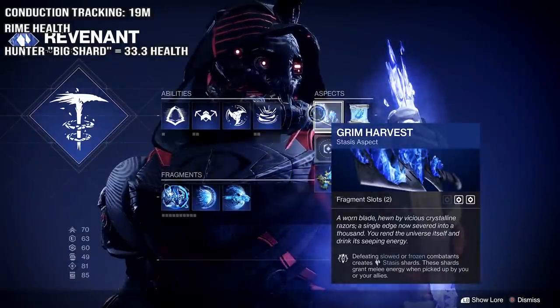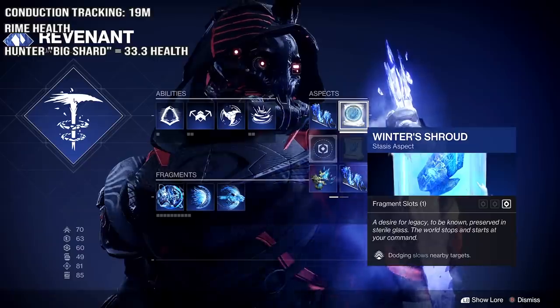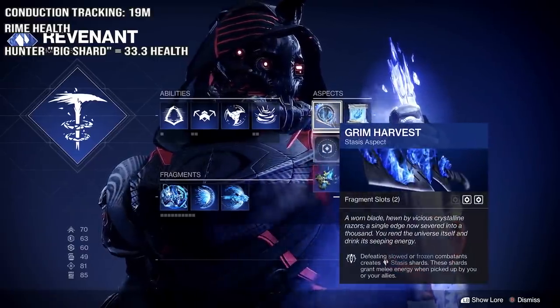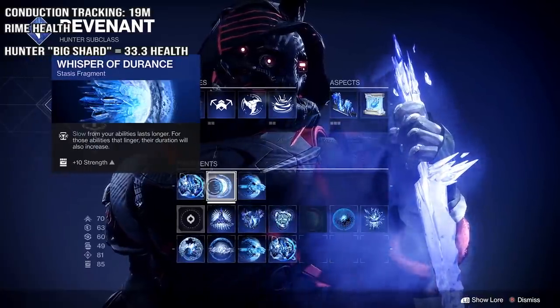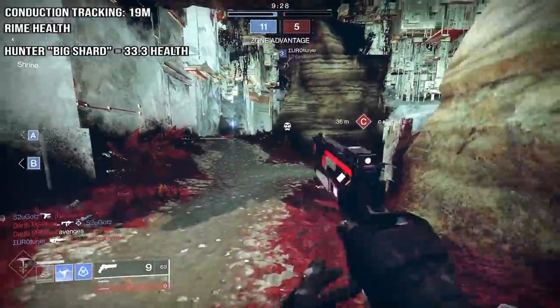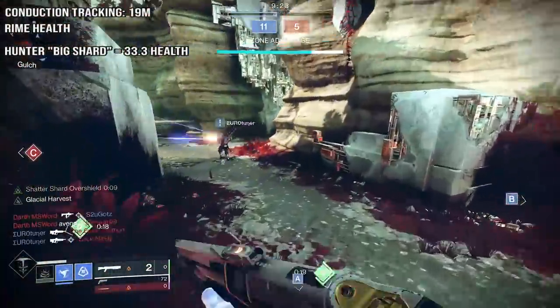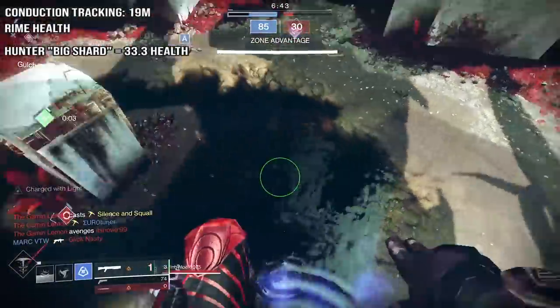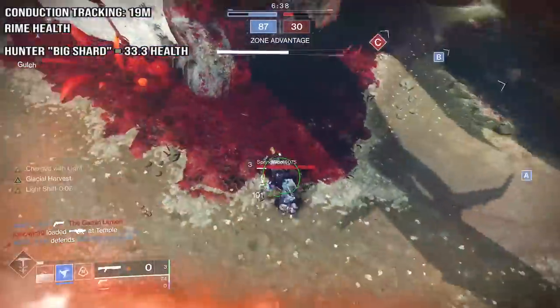For Hunter Aspects, you want Grim Harvest and Winter Shroud — dodge near enemies to slow them, and you want harvest for the shards. For the Fragments, you want Conduction, Rime, and Durance so your slow lasts longer. You have three ways to slow, not including the Duskfield. It's basically like gaining health like a Wormhusk would do as you go, and eventually the overshield. The Hunter is the only one that requires you to get a kill, so this grants the most health and melee energy.